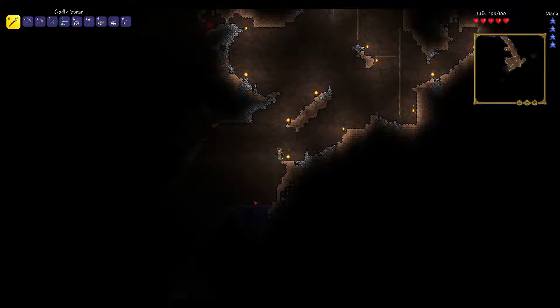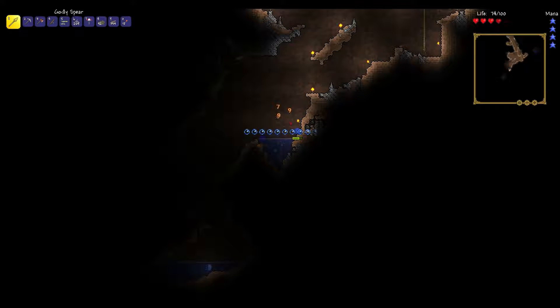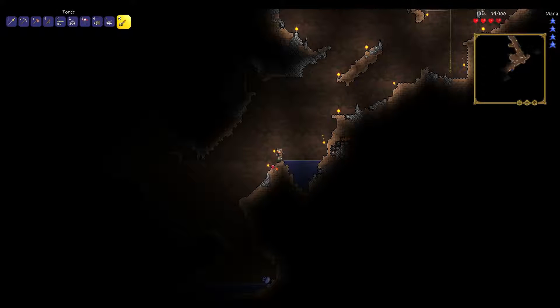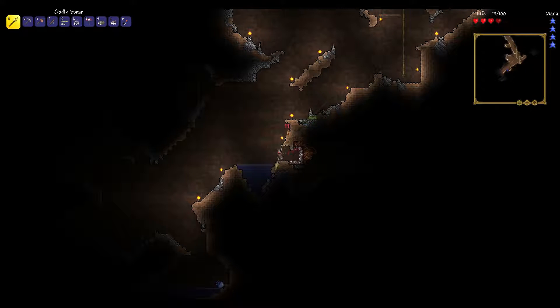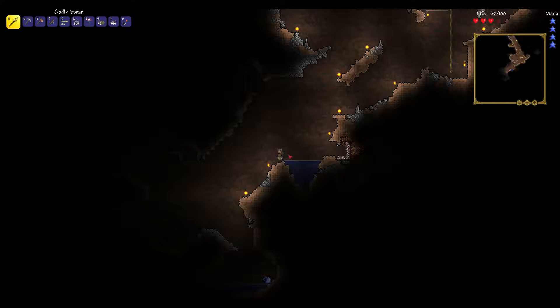There are slimes everywhere. I like the gel but yeesh. Looks like there's some copper and iron. Let's put some torches down over here just so we know if anything's sneaking up on us. I've always found it a bit strange that you're three blocks tall. We've got another worm after us. I really don't like these guys — I have a lot of bad experiences with worms popping out of walls and knocking me off ropes.